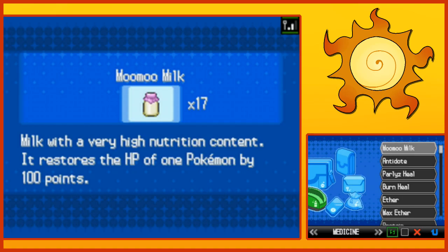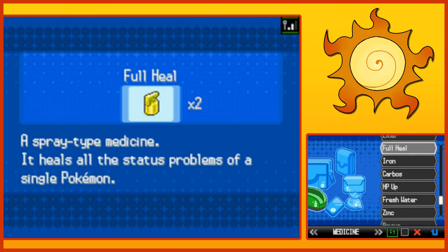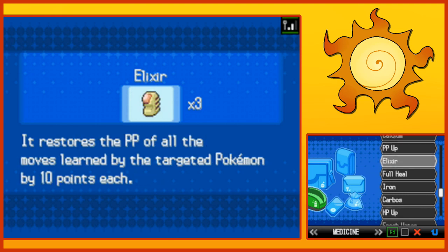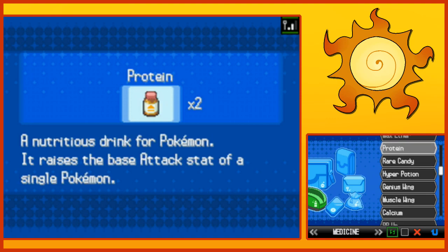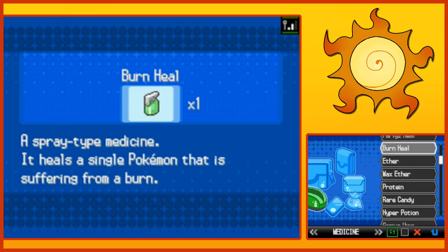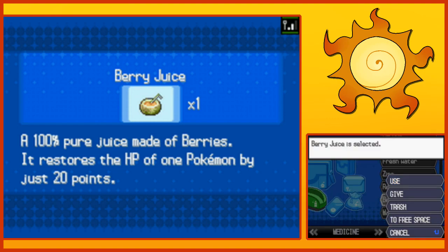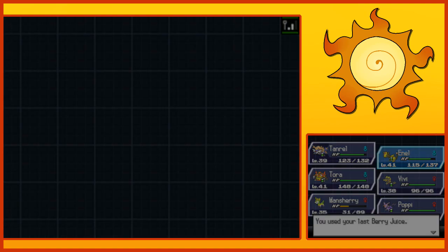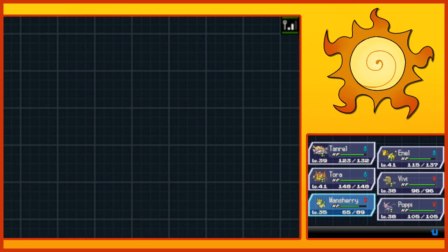Alright. Let's see — Berry juice is 20 points, Fresh water is 50. I have three restores, I'll hold off. Full restores restore PP of a single selected move. We have max Ether and regular Ether too. Let's use Moomoo Milk — actually, give berry juice to Enel, and fresh water to Manchiri. Okay, use that. Not Totora. There we go. Item management — the game.